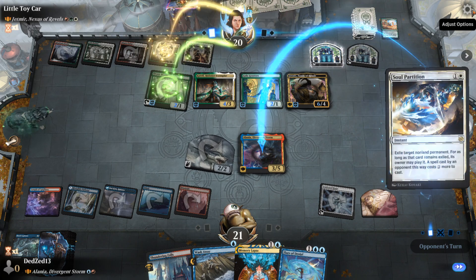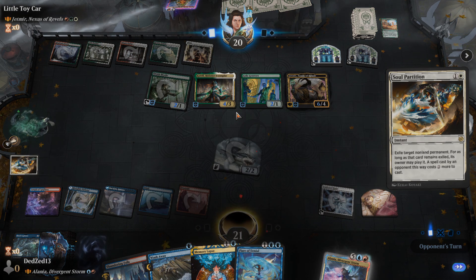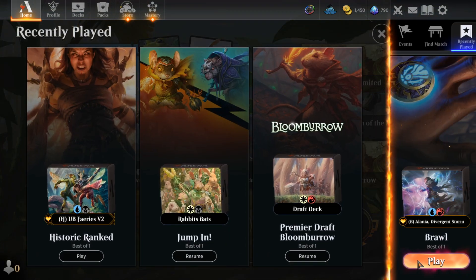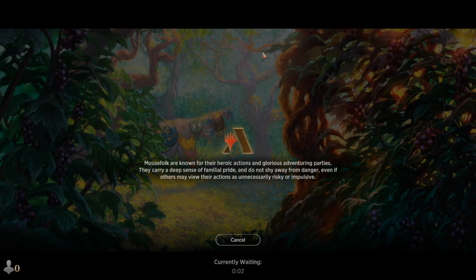Oh my god, and they hit a creature. Opponent not only hit double creature off Collected Company in their 100-card deck, they hit one that literally nullifies my whole deck. Oh man, they played the lottery and won every single dime that was up for grabs.